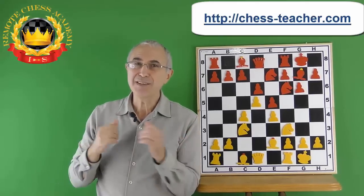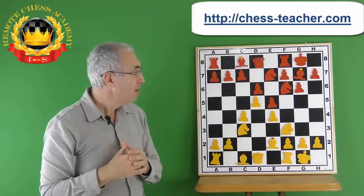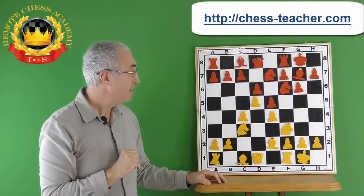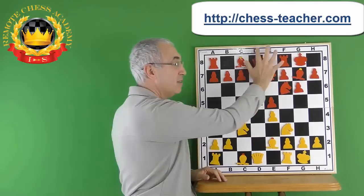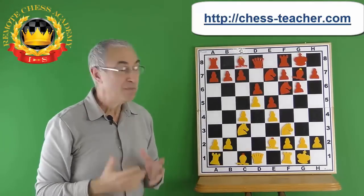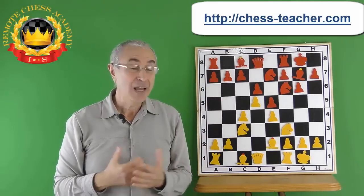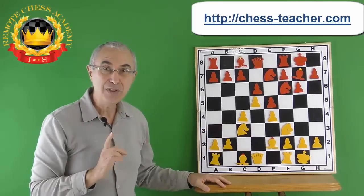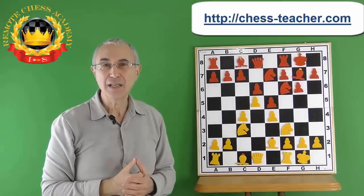So it's been decided: White will be playing on the queen's side. What about Black? If Black accepts the battle on the queen's side, it's pretty clear White will have the advantage, because all of Black's pieces are concentrated on or pointing to the king's side — Black doesn't have much to fight with on the queen's side. While White should look for chances on the queen's side, Black should look for chances on the king's side in a direct attack on the White king.